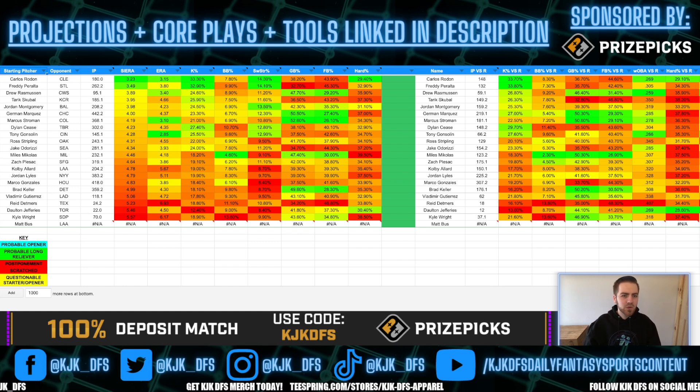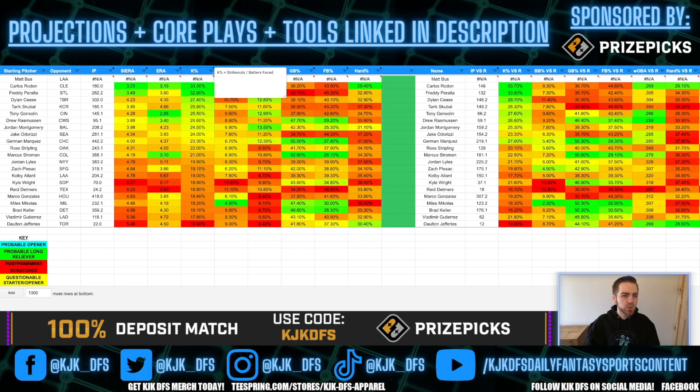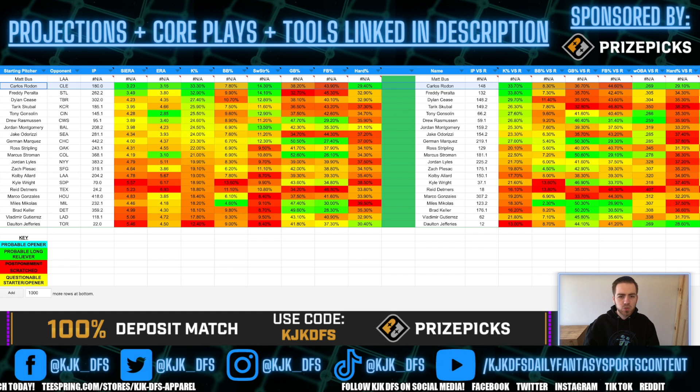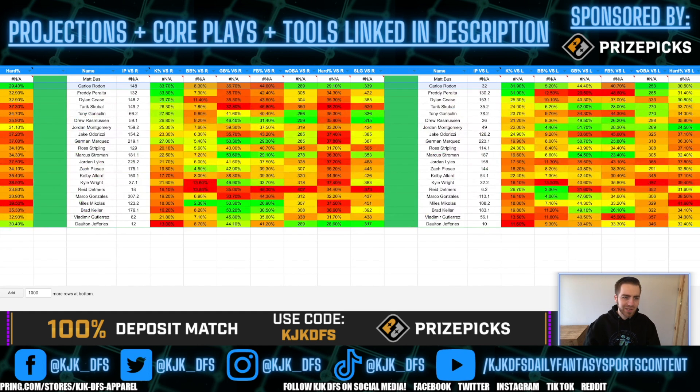As always I go to sort my sheet by K-Rate — it's fantasy sports, we get points for strikeouts — to figure out the top guys on the slate we want to target for pitching. The top guy on the slate is Carlos Rodon, taking on the Cleveland Guardians. He comes in with a 33.3% K-Rate overall, a 14.3% swinging strike rate, 29.4% hard contact rate, with a 33.7% K-Rate to righties and a 31.9% K-Rate to lefties — very, very good across the board.